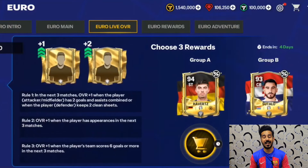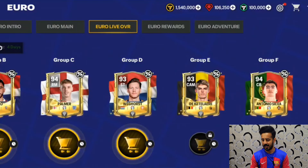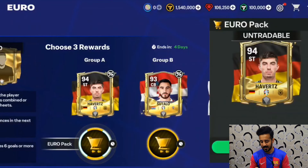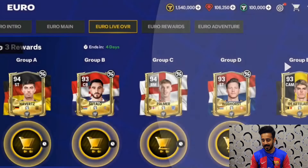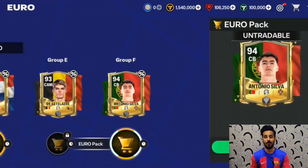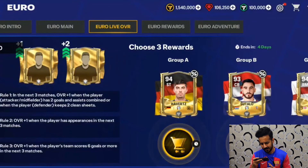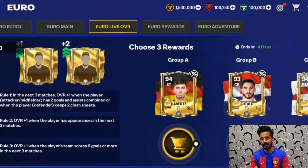In the Live OVR section, your players can get up to plus three OVR. Only specific players will get this upgrade — in every group from Group A to Group F there is one live OVR player, and some have 93 and some have 94 OVR. You can spend your points here to get a player. One thing to note: if you want to select a player, check the requirements first. For attackers or midfielders, they need to score two goals or two assists — or one goal/assist for plus one OVR. For defenders, they need to keep a clean sheet for plus one OVR. If a player appears in three matches they get plus two OVR, and if a player scores six or more goals in three matches they get plus three OVR. Only these designated players will get the OVR upgrade.